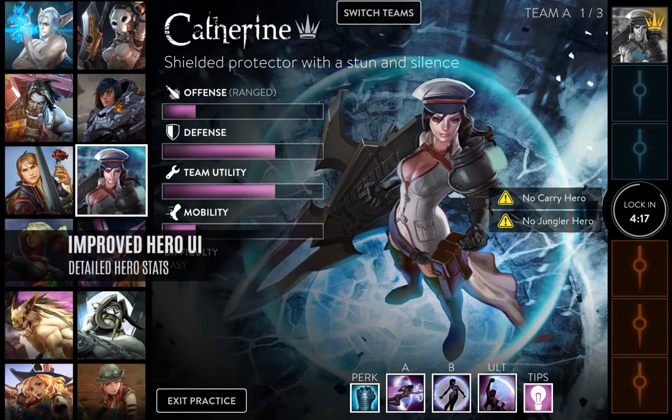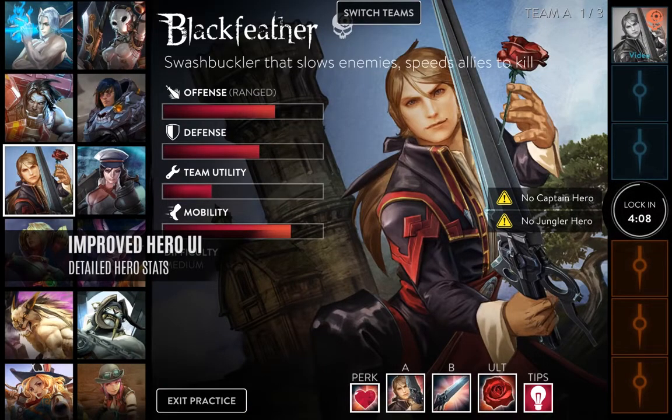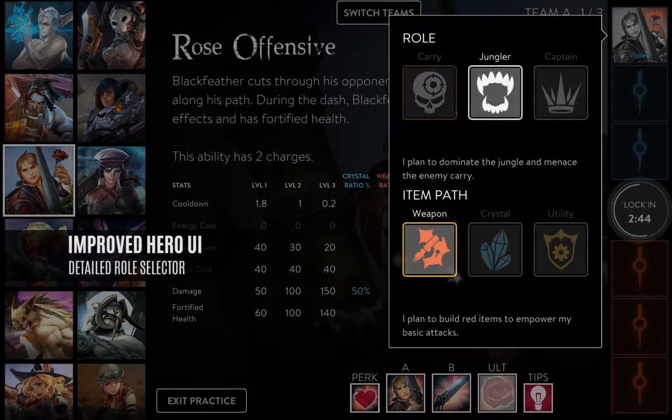Improved hero UI. We've condensed the various roles into three easily understandable terms: captain, carry, and jungler. Bars show each hero's attributes — offense, defense, team utility, and mobility. Warning labels will let you know about team deficiencies before you lock in your comp. Altogether, much easier for new players to understand heroes and for experienced players to make informed comparisons.